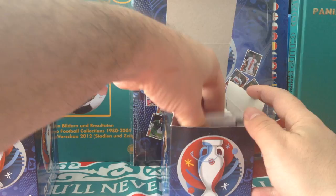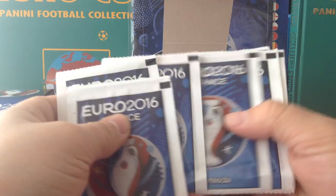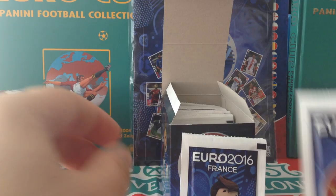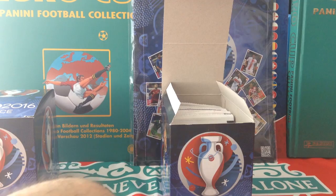Let's pull out the packets and see the different variations we have. So far it's all the trophy — ah, a mascot! So here's the two different variations. The first one is the trophy; in the back it's nothing special. Here's the mascot, and a bit of info in the back.